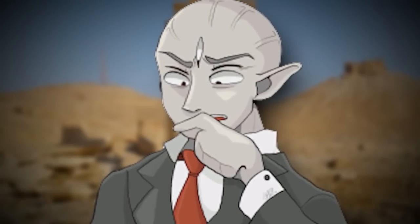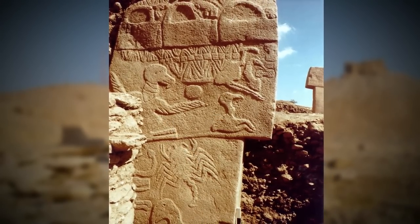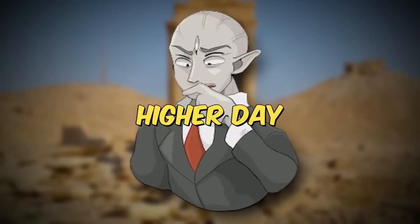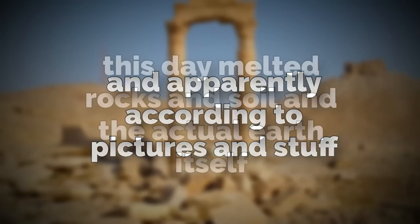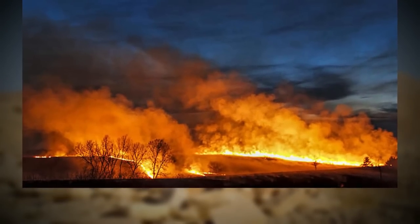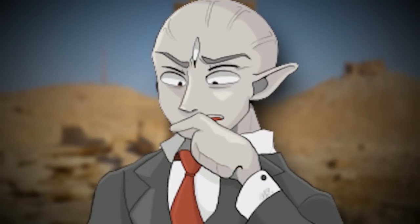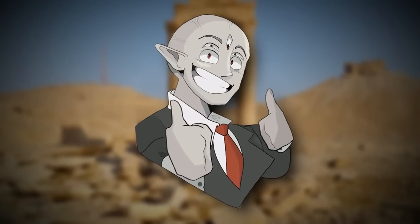The language of these people is actually written into manuscripts and scrolls inside the main temple on this level. This language has not been decoded yet, but there are events drawn that depict something called a 'higher day' or a 'hot day.' Apparently according to pictures, this day melted rocks and soil and the actual earth itself. So maybe that's what the Cataclysm is — the hottest day ever. I'd leave this level too if it was hot enough to melt rocks.